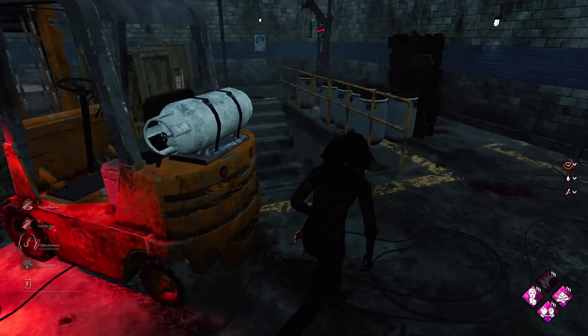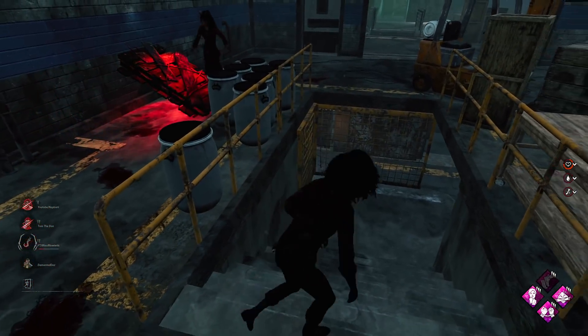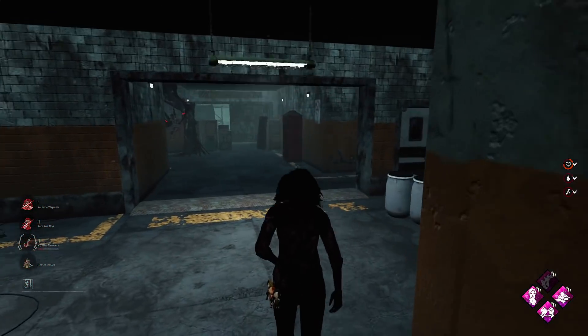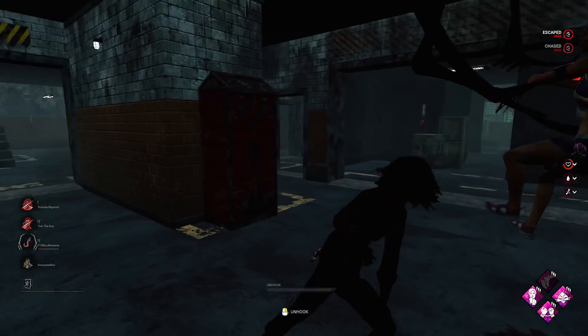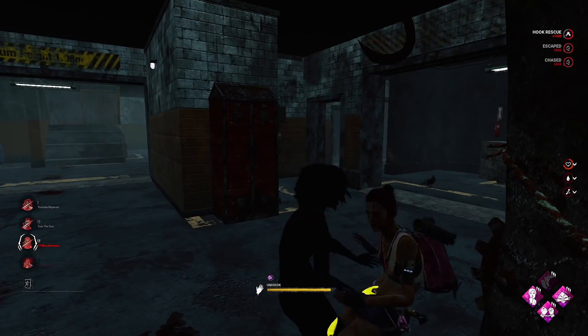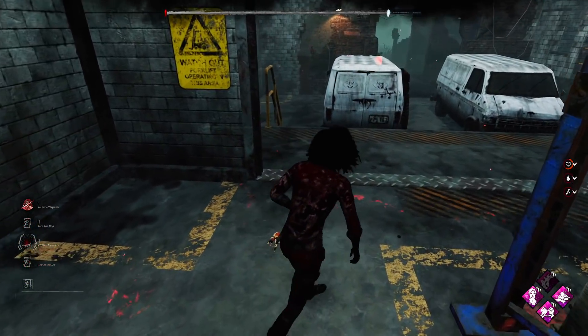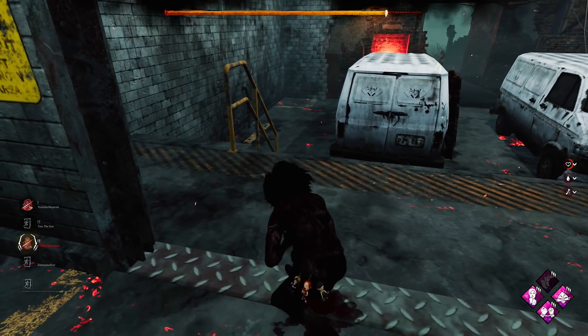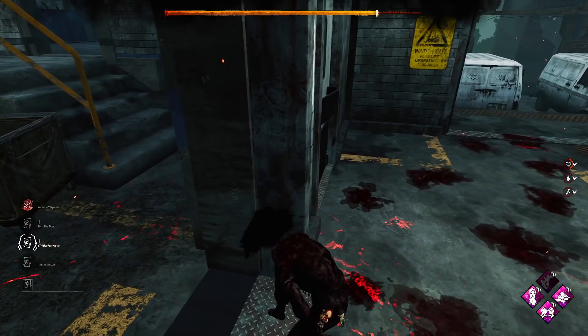Do we make this? It's going to be close. Nice, we make that. She's just breaking every single pallet — she's not trying to mind game them. She's left us as well so we can get the save. There we go. Nice, she still has DS on her.